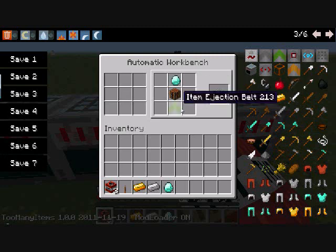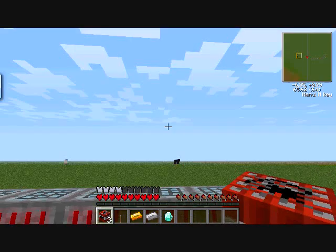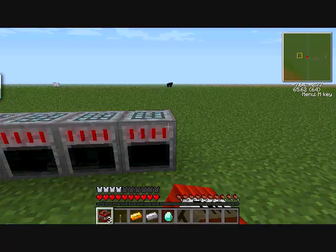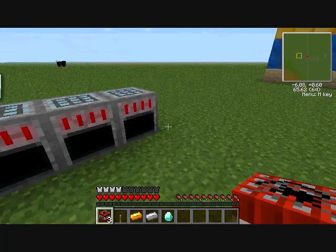This is an automatic workbench, which we've been using the whole time. It's a bit pricey but completely worth it if you're doing mod videos. You need a diamond crafting table or an item ejection belt. It's great because when you're crafting you always forget to bring stuff with you - you just drop it, leave it, walk away, go get what you need, come back.